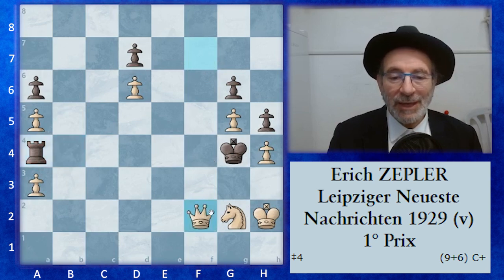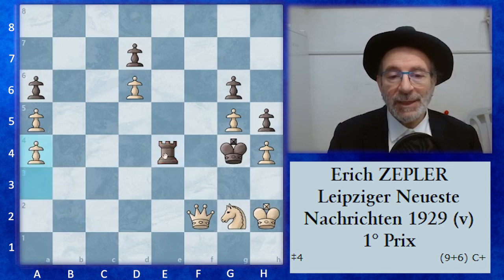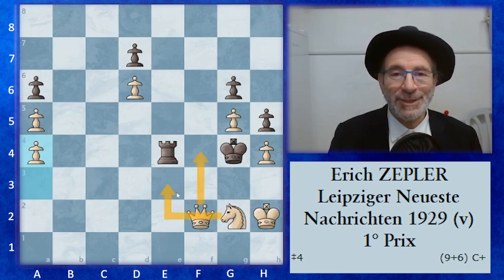The only square we did not look at is rook takes on a4. There you have queen f2 threatening mate on e3, so black has to come back to e4. Now because the pawn on a4 disappeared, you can play pawn a3-a4. Then black has to play, and you will be able to play either knight e3 or queen f4 mate.